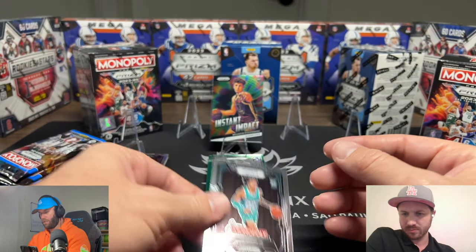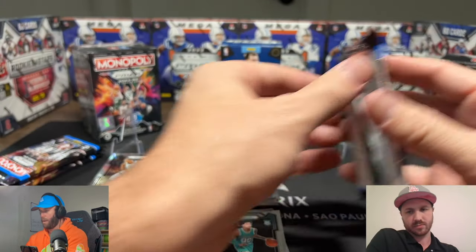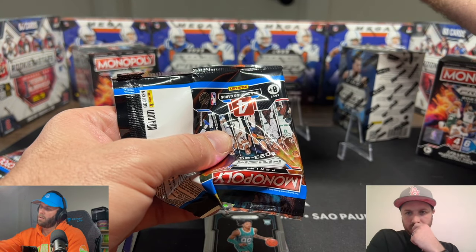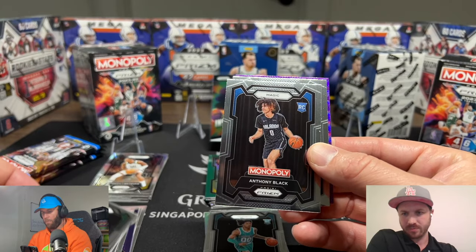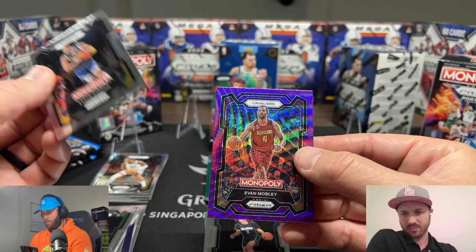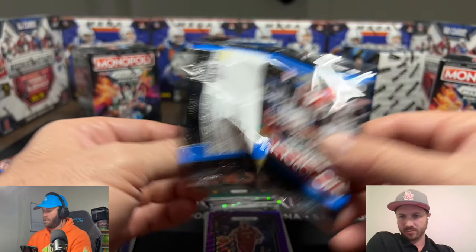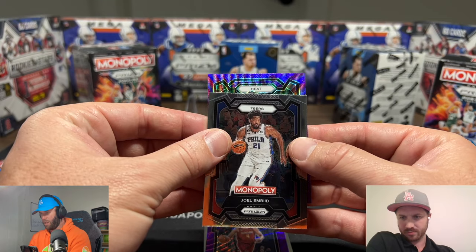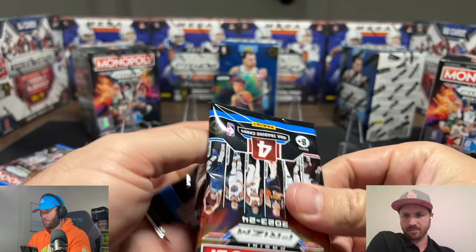Julius Randle's gonna be our first silver here. Jordan Hawkins, another Nick Smith Jr., and a Chet on the back. This is a much faster rip — it feels faster because there are only four cards per pack. We get our first purple here — a Wemby! Wemby purple. Evan Mobley on the purple for us. I think we're saving our best boxes for last — we have yet to hit anything worth mentioning. Jimmy Butler will be the other purple wave.